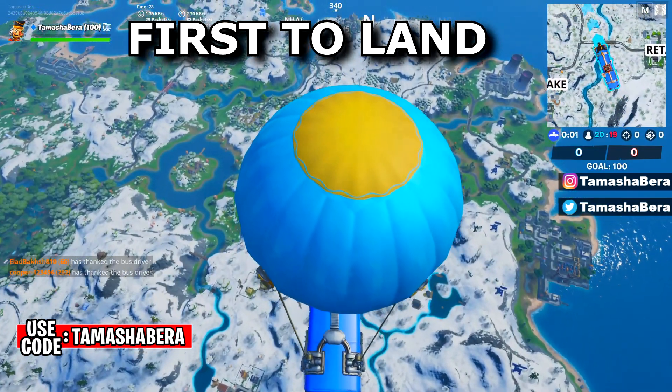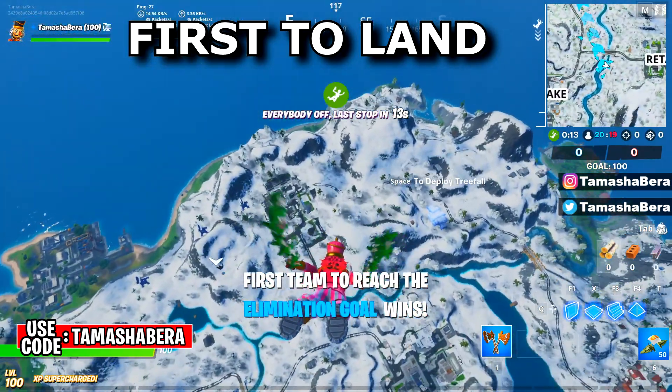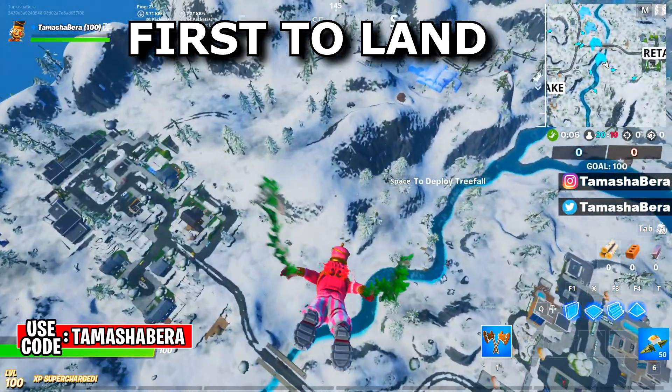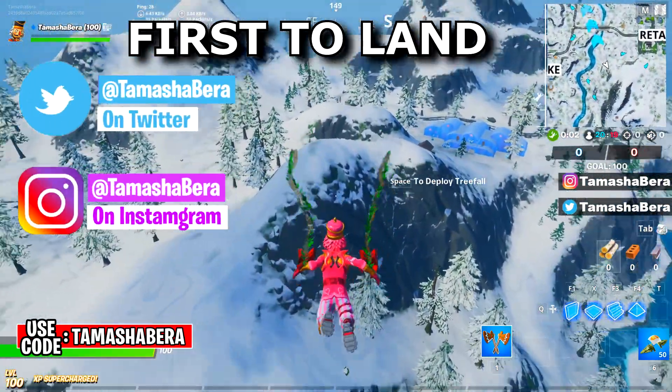Alright guys, so we are here on the battle bus. The moment you guys see the option to jump, jump and move towards a mountaintop, because the mountains will be the first spot in the game where you guys will be able to land. Go down following a river and then open your glider at the very last moment.